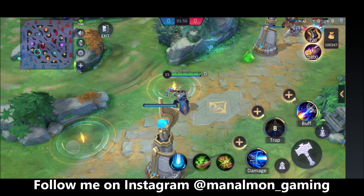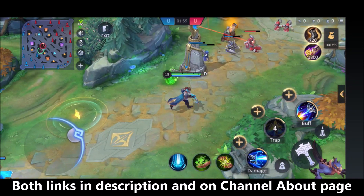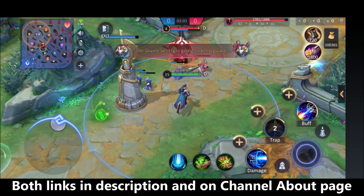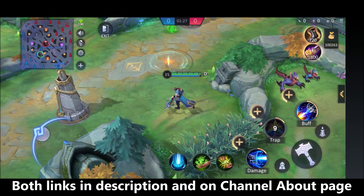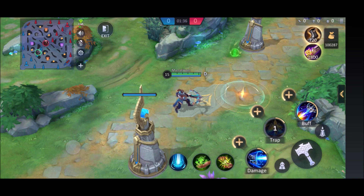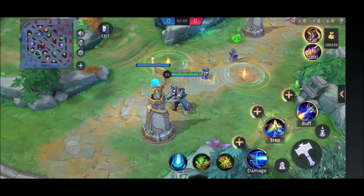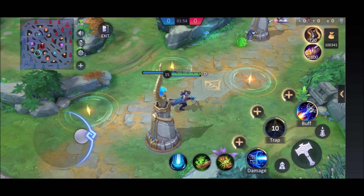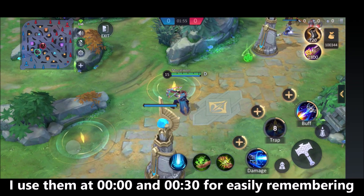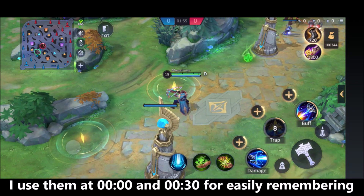Even if the enemy triggers the trap, you won't be able to see them for long, and you cannot see your traps on the minimap. To check if a trap has been triggered, you have to swap the screen. If enemies are right in front of you, you can directly use your trap to slow them down. One tip: place a trap near the enemy buff camp. When you swap the screen to check, if the trap is triggered, that means the buff has been taken. Try to place these traps at 10-second intervals so you know the timing — after 30 seconds they disappear. I use traps at the 1-minute or 30-second mark so I know exactly when they'll expire.